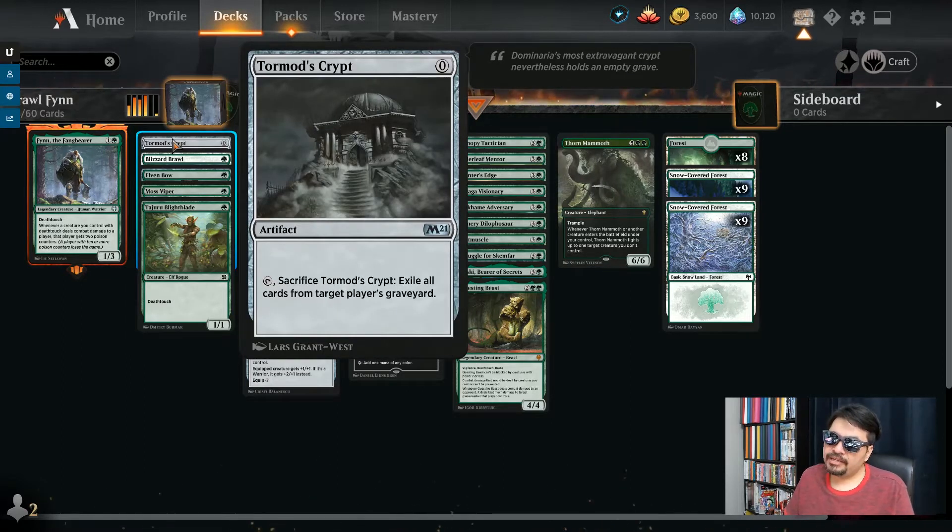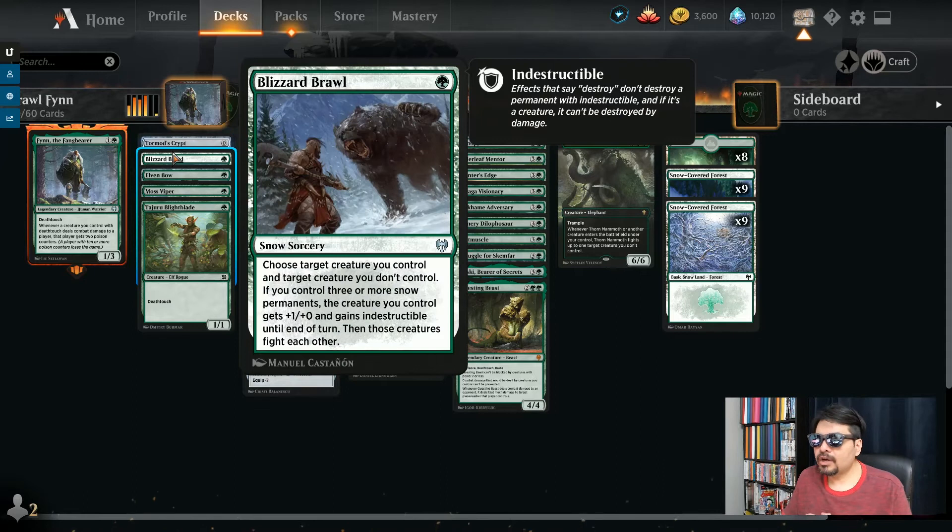I've got Tormod's Crypt, the zero mana cost artifact, to wipe out their graveyards. Graveyard shenanigans is very popular in Brawl, so let's get rid of it for zero mana. Blizzard Brawl — one green mana — makes your creature fight another creature, so they deal damage to each other. If you pay snow mana into it, it makes your creature indestructible. The mana base is snow-based, so it's going to make your creature indestructible, fight their creature. Your death touch creature is going to take down their creature, no problem, for only one green mana. That's amazing.